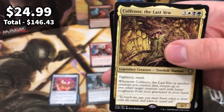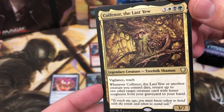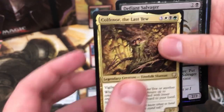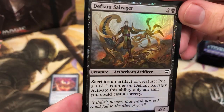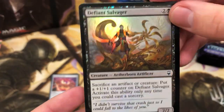We've got a triple rare pack — you love to see it! Col Fenor Alas — vigilance, reach, 3/7, really wicked card, lovely stuff. And a rep again — lovely foil. Beautiful stuff there.